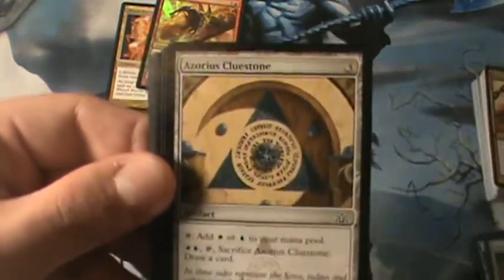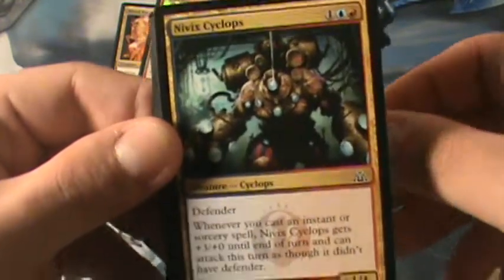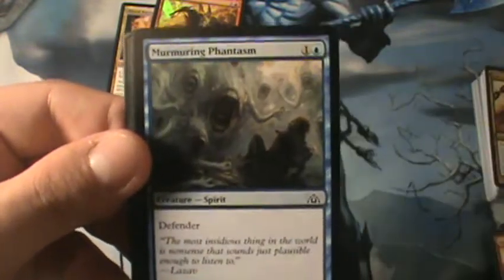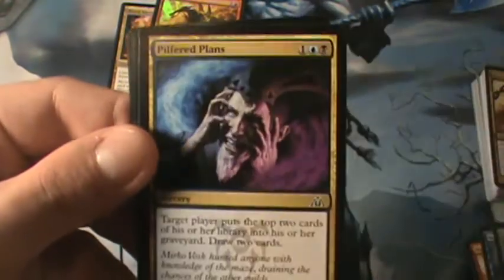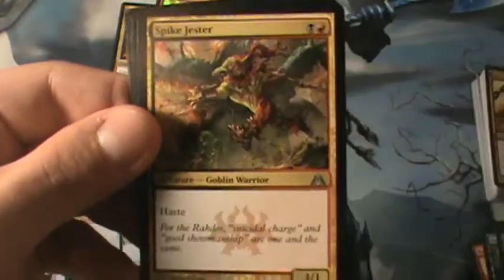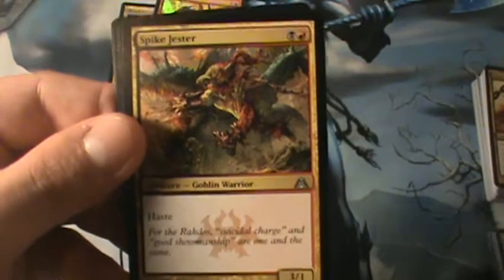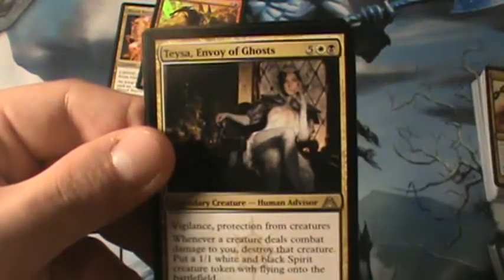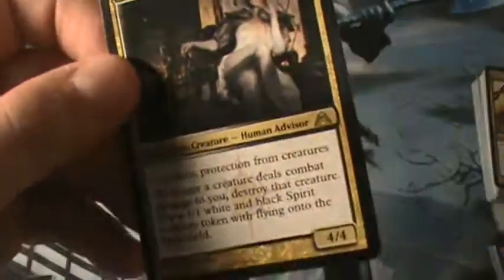We got Golgari Cluestone, Azorius Cluestone, Hired Torturer, Nivix Cyclops, Maze Rusher again — I told you that's a good card — Murmuring Phantasm, Gruul Cluestone, Maze Sentinel, Pilfered Plans, Rakdos Cluestone — you can put this in the deck. Our Uncommons are Spike Jester, which you can put in again — another good card — Putrefy, a good Golgari card, Crows to Gorgon, and our rare is Teysa, Envoy of Ghosts.